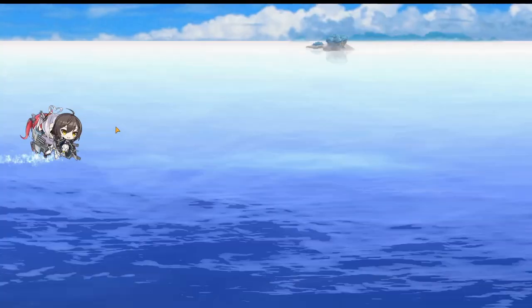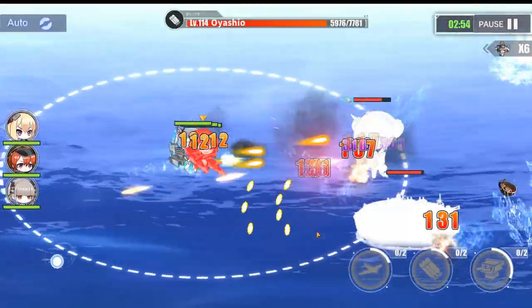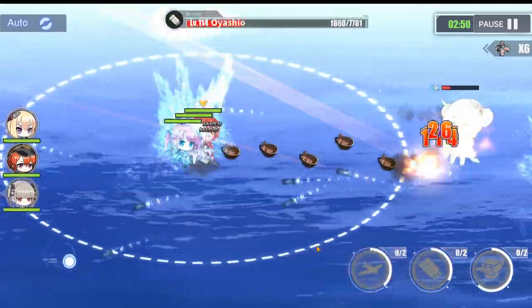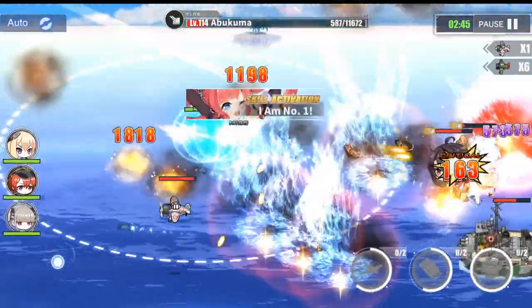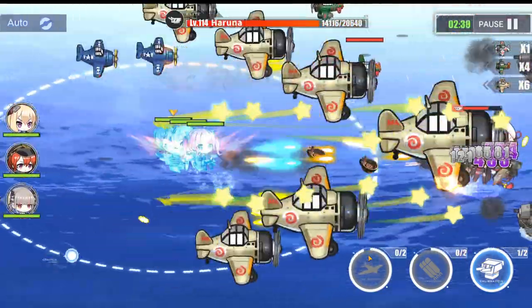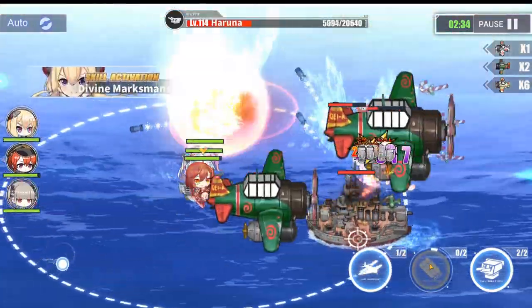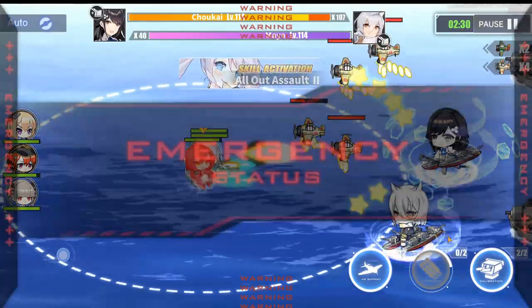Moving on to the boss battle. For the boss battle I'm going to be using my other fleet, mostly because they have that nice slow from Monarch's slow and Formidable's slow, and this is 12-4 — so this is the other exception I was talking about in the Formidable video. In this one you are going to want to slow down Maya as much as possible and shoot your battleship salvos whenever Maya crosses with Chokai in the middle. So right after I kill Haruna, let's go and start.